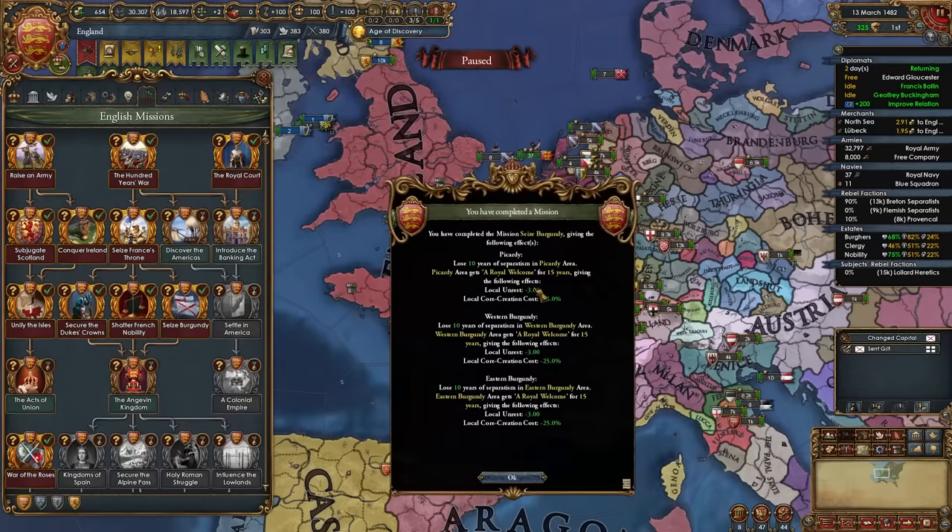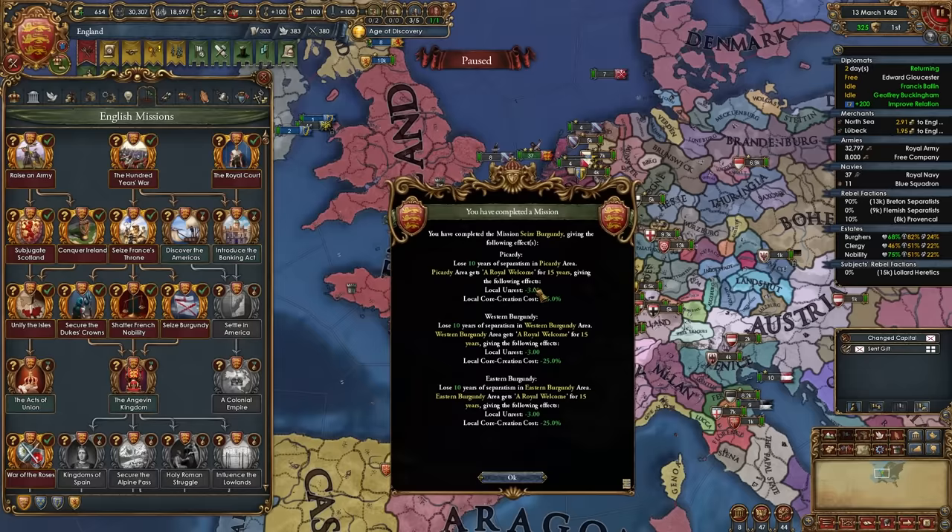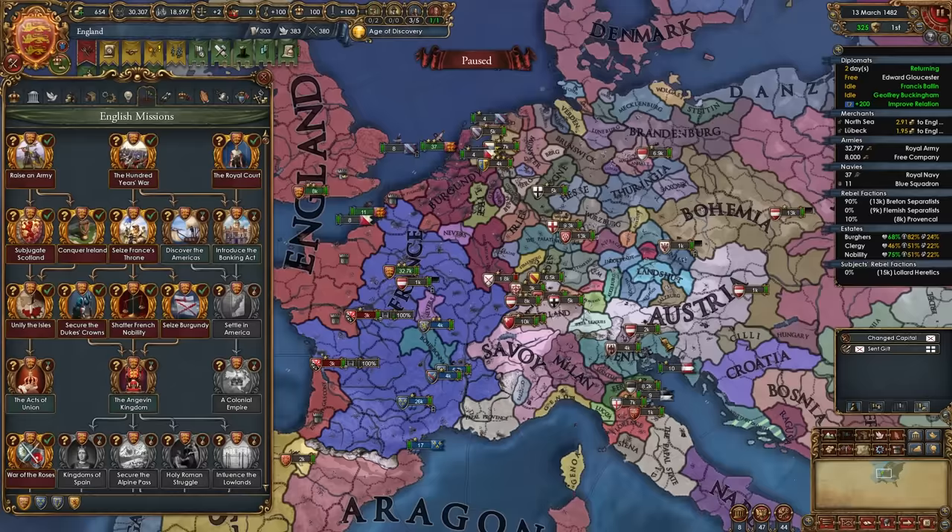Once you can complete the mission 'Seize Burgundy,' take it immediately after getting all those provinces back. France or us — depending on who took those provinces — gains all of these nice bonuses. Now all we need to form the Angevin Kingdom is to conquer the entirety of the region of France. Most likely in your game, just like mine, you'll have Provence, Savoy, or the Pope left — these four provinces from the Pope, two from Savoy, and maybe some from Burgundy depending on the succession.